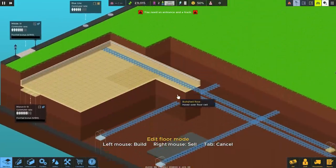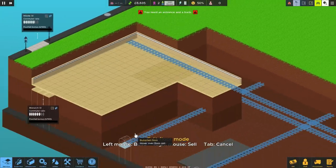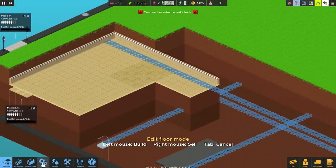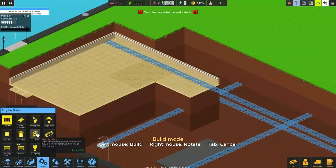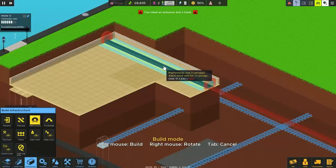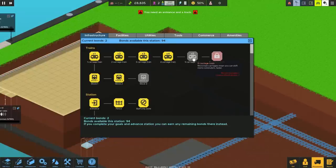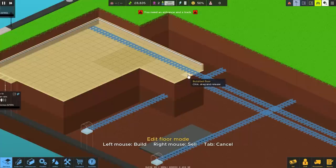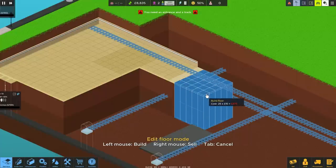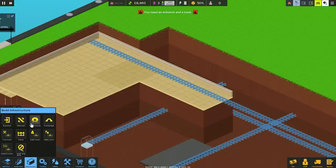You've really got to try and plan ahead in this. Having large open spaces either side of the tracks is a good idea, at least on one side. Let's look at what that does platform-wise - maximum three carriages. That's five more cells for one carriage. We can unlock five carriages here and also unlock stock three. We should probably go for those five carriages because it'd be silly not to.